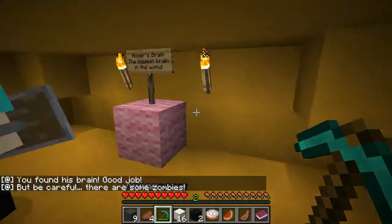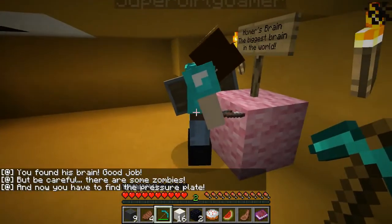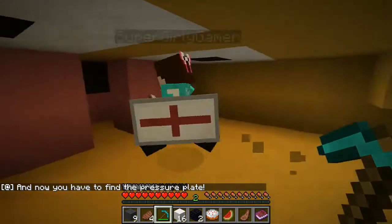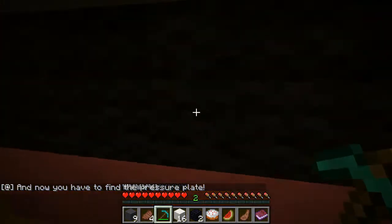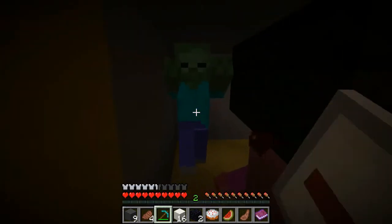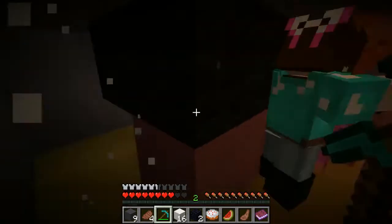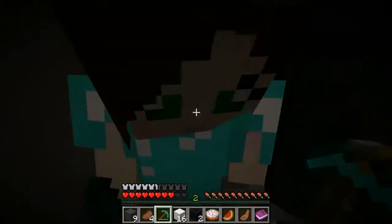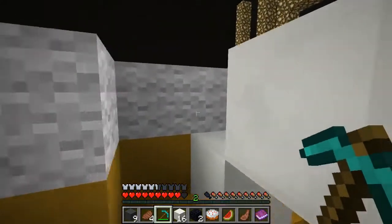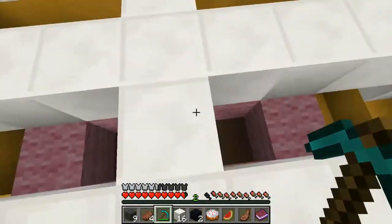Wait, can you dig out his eyeballs? No, I can't! Alright, it doesn't let us do that! Oh! The entrance is right here! Oh, okay — we're going through his neck! Here it is — Homer's brain! The biggest brain in the world! That's so sad! Let's go! You found his brain! Good job! He's taking us somewhere! Be careful, there are zombies! We need to find the pressure plate! Wait, this is his brain — the pink wolf? Yeah! Oh, we have to find the pressure plate and kill the mobs! I hear them!